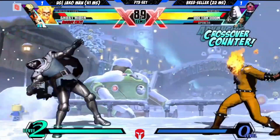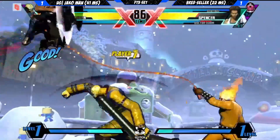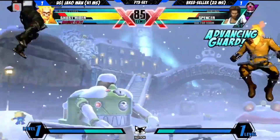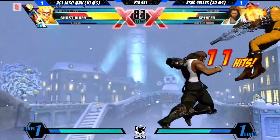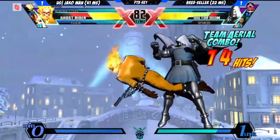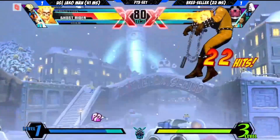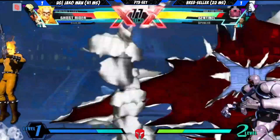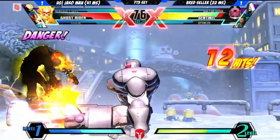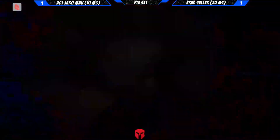A lot of jabs from Brett Settler — like empty jabs at that — but he just Alpha counters in Doom and gets that Spencer back in, saying he's the problem. Get him out of here. He dropped the combo. It just jumps over and Felicia just rolls away. Nice little confirm off the assist — that should be a dead Ghost Rider.